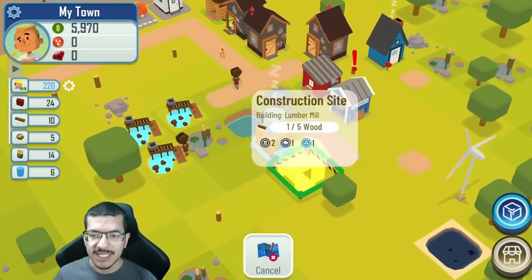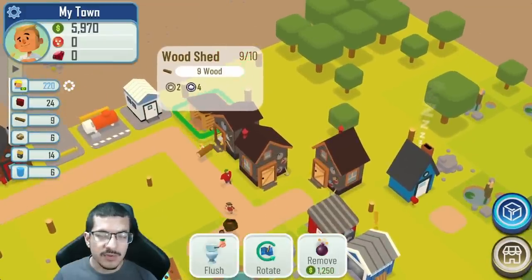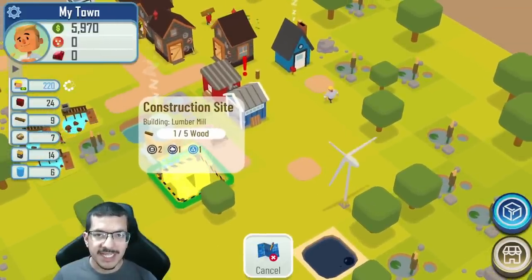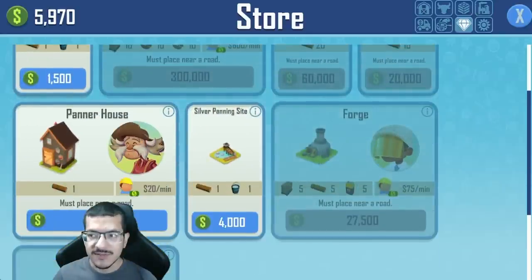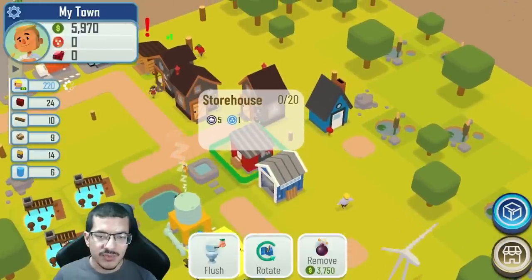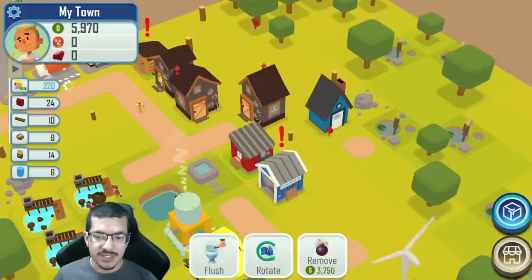My lumberjack should be taking the wood directly to the lumber mill so the woodshed shouldn't get full of wood. I want to collect lumber and try to get to five lumber by the time I have enough cash to make the forge, which will cost 27,500. I also realize I'm not going to use the storehouse for this process since I'm not making any items that go into it, so I'll sell that for a little cash.